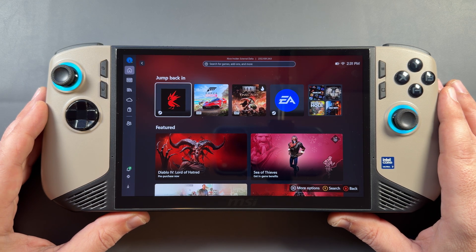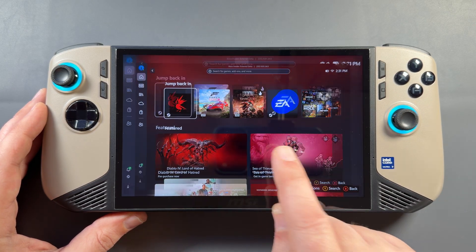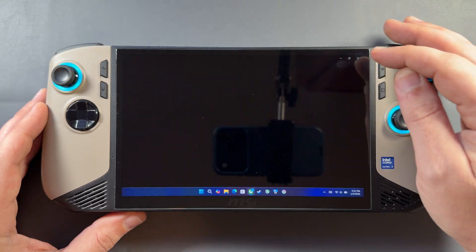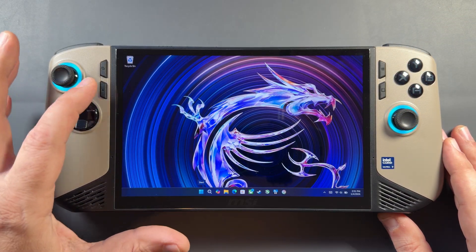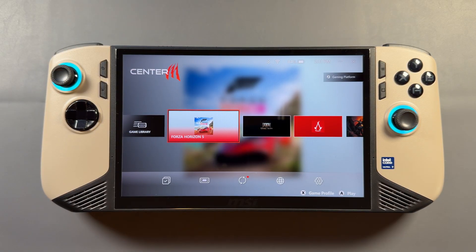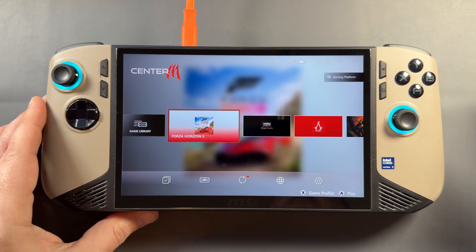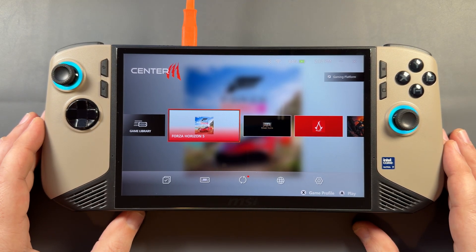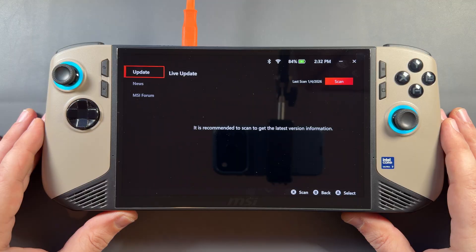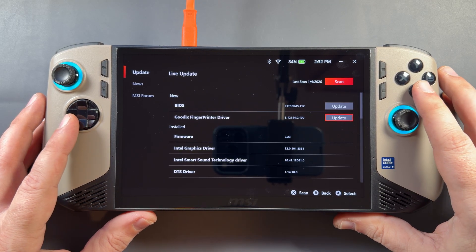You may be booted into the Xbox full screen experience, since that's officially out, or you may be on the Windows desktop. You can do this either way — it really doesn't matter. I'm typically on the desktop when doing updates. Go back into MSI Center and go ahead and plug in, because you want to be plugged in any time you're updating the BIOS. Then scan for news and updates to find the BIOS update.